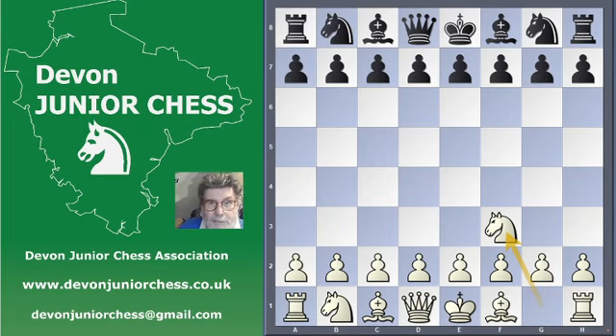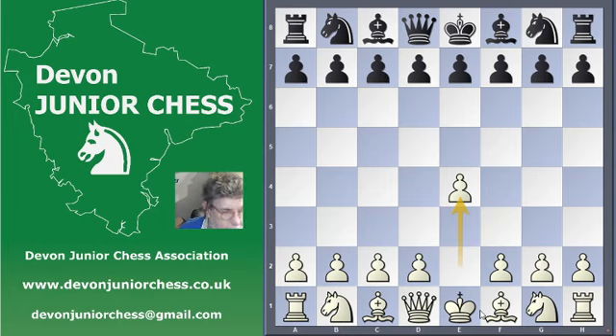Try and control the centre as much as you can, and castle your king into safety. I always like to tell youngsters to start with e4 as an opening move. If we're trying to castle on the kingside, these two pieces have got to move first. e4 enables you to get your bishop out and get your knight out and then you can castle. e4 is a good first move.